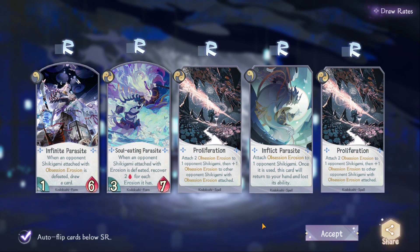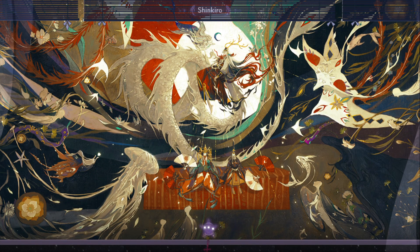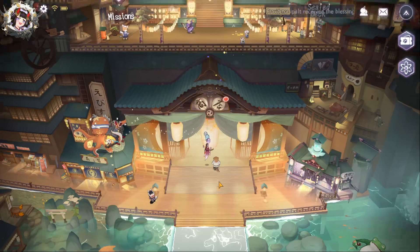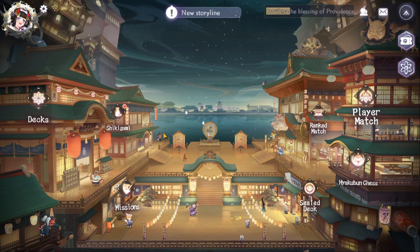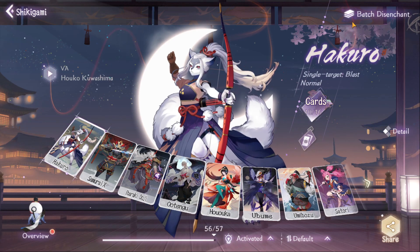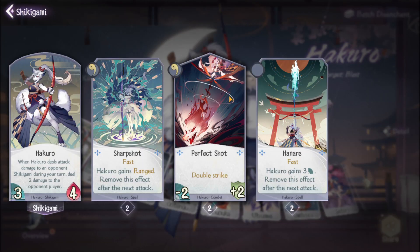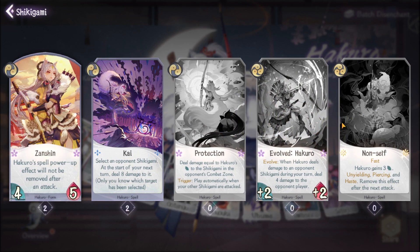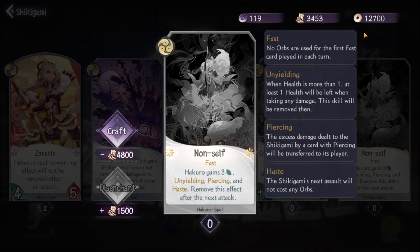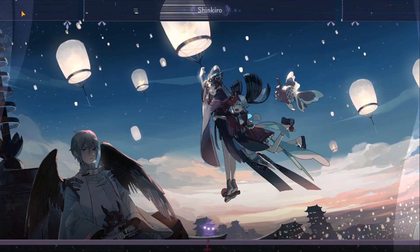Oh my gosh, come on — no. All right, so there goes $25 and we got one SSR, which I think fits into one of the decks I'm currently working on. Let me see if we got any achievements from doing that. If we go to my shikigami here, we can go ahead and disenchant our cards — a thousand, one thousand three hundred and thirty. For example if I wanted to craft a card for Hakuro, which I don't have — her non-self card — do I have enough? Three thousand four hundred and fifty-three? I do not have enough yet, so I'll still have to continue to work on it.